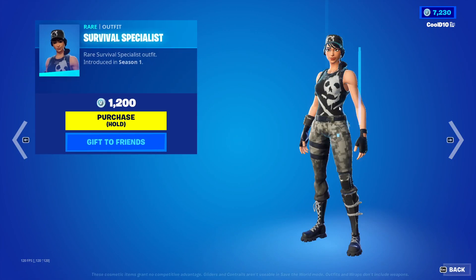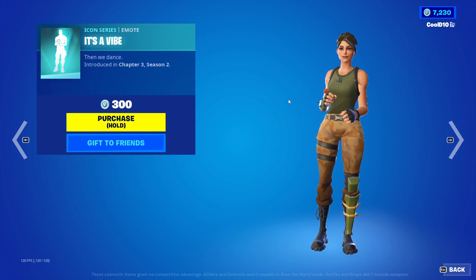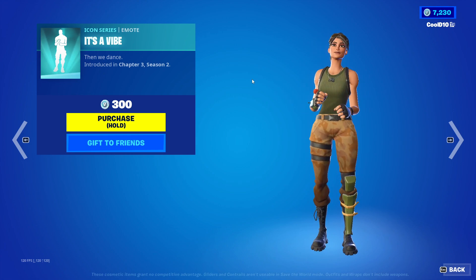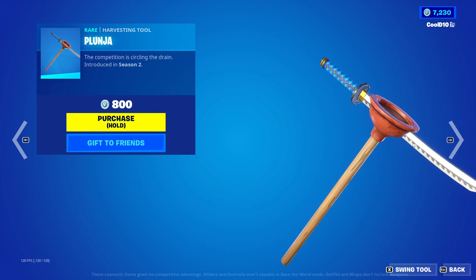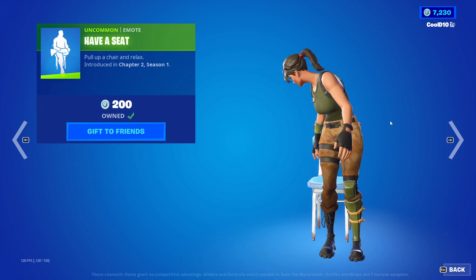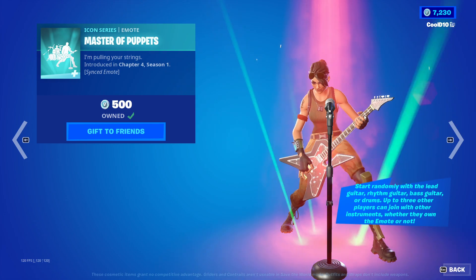For the daily items we got Spartan Assassin, Survival Specialist, It's a Vibe, and then next we got Plunga, Prismatic Edge, Have a Seat, and then we got Master of Puppets.